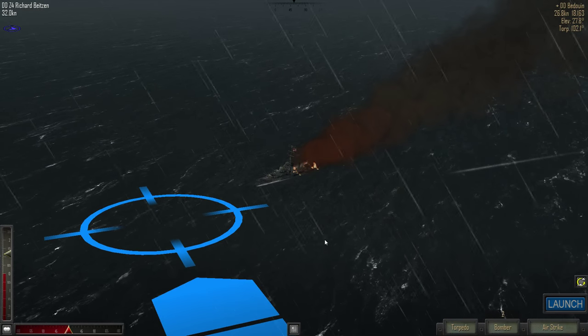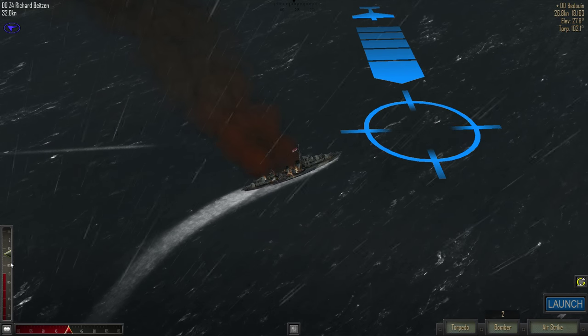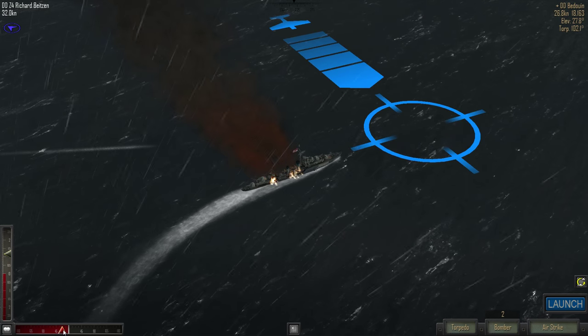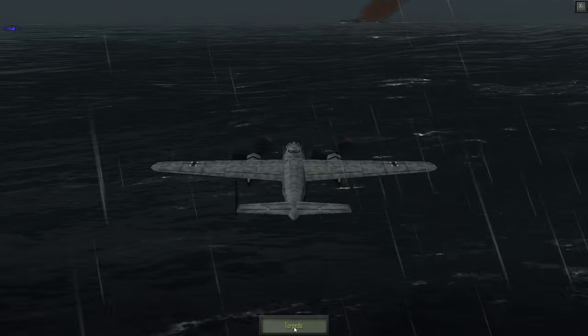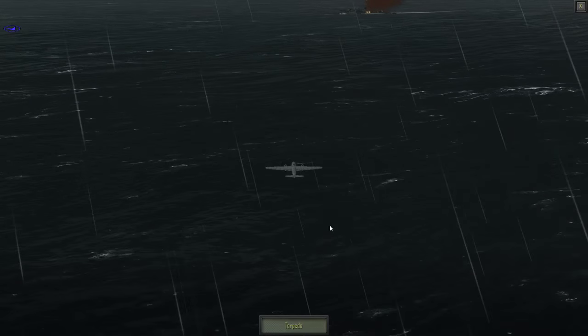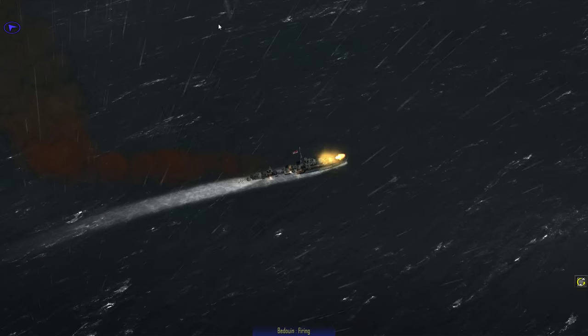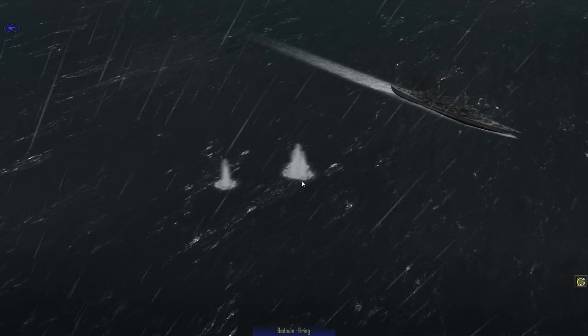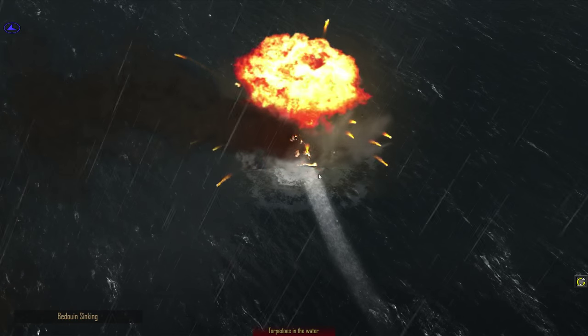I want to make sure that if they turn, they get hit for sure. Let's launch that. Wait as long as you can — torpedo. They do not have any good options. Looks like that one will hit, and maybe even the other one. Torpedoes in the water — two hits. Very good. So we did something good with our torpedoes for once.